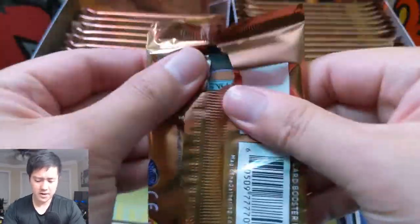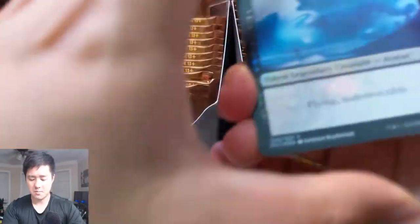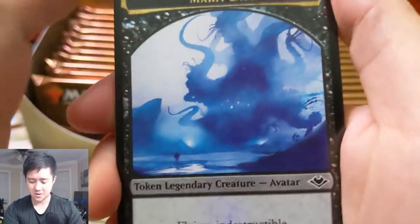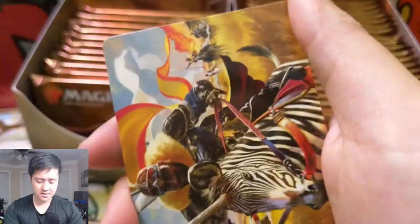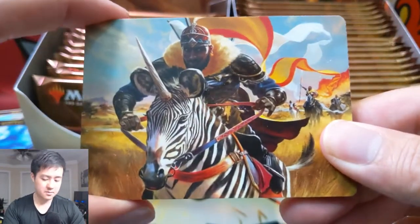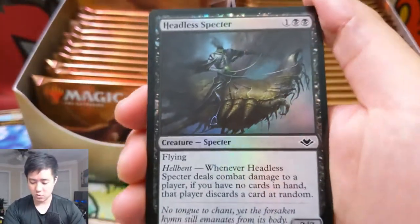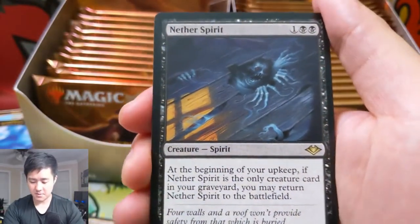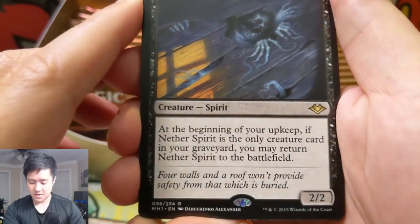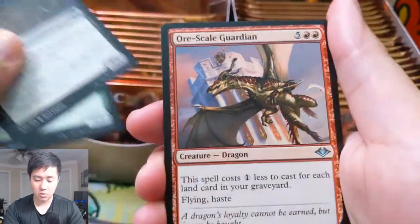So far we got one foil. I feel like people have been opening like five or six foils in a single box sometimes. Merit Lodge — such a cool card. Dark Depths isn't in this set, but I love that deck. And here's our first foil — it's just a common. Nether Spirit — it's something you can toss in the graveyard and if it's the only creature there, you play it on the field.